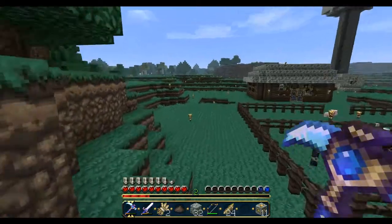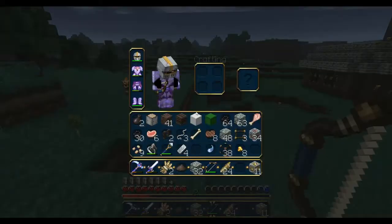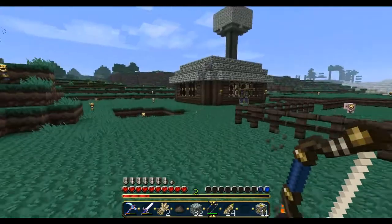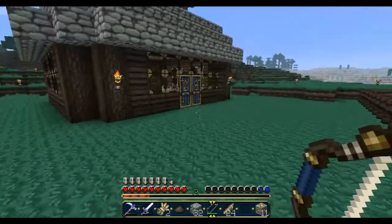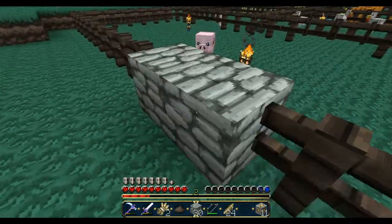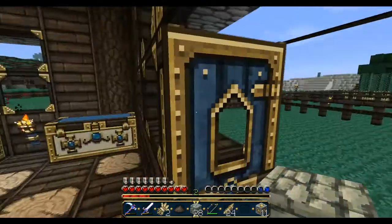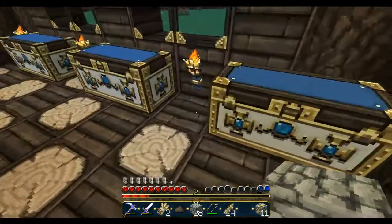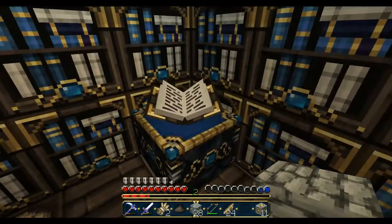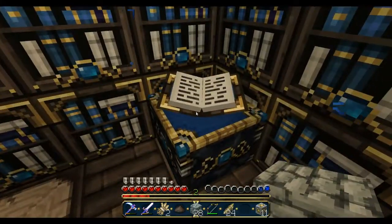The sword looks good. This is a stone sword. There's a bow - I'd actually like to see the bow as it pulls back. A lot of this stuff is gold and blue. All the crafting items - wow, that crafting bench looks amazing!